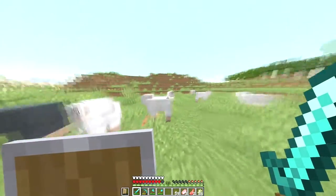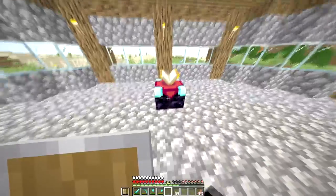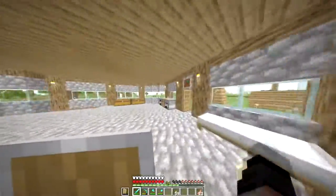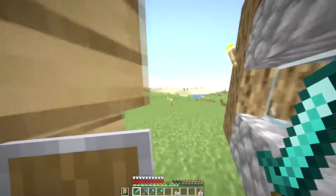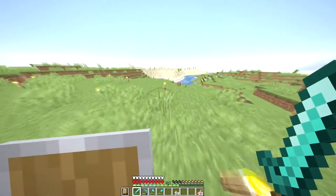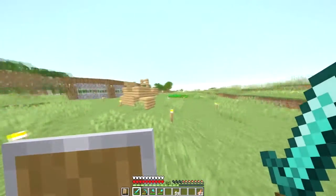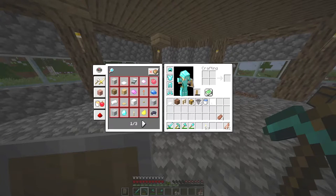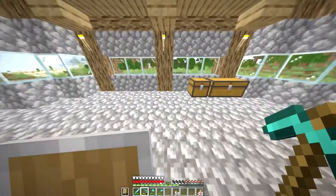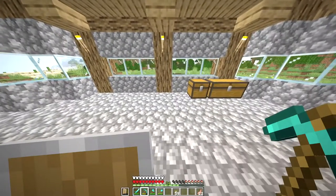Why are there so many sheep right here? Okay so I got the enchantment table and I'm actually going to place it right there, and put all the bookshelves around it like that. The problem right now is I can't get the bookshelves because I don't have leather for the books and sugar cane for the paper, so I started both those farms and moved our wheat farm out here. I've actually gone ahead and prepared all the materials to build an AFK fishing farm, so I'm going to place those down, build it, and AFK overnight.